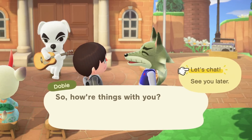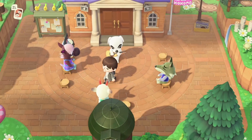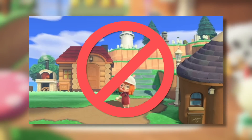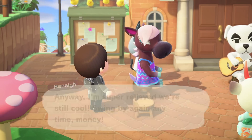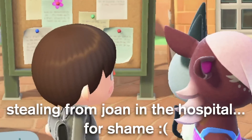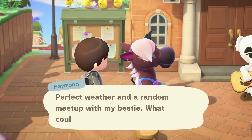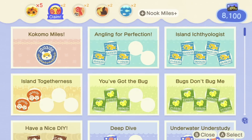Nintendo has been pretty infamous at patching out exploits and glitches within the game. For example, they patched out the much-loved fourth level exploit, which allowed you to decorate that fourth level on your island. Another really short-lived exploit, which allowed you to get unlimited turnips from Joan at the hospital on Happy Home Paradise, was also patched out. So I thought I'd mention some of the exploits and glitches you should enjoy in Animal Crossing New Horizons before Nintendo might patch them out in the next update.